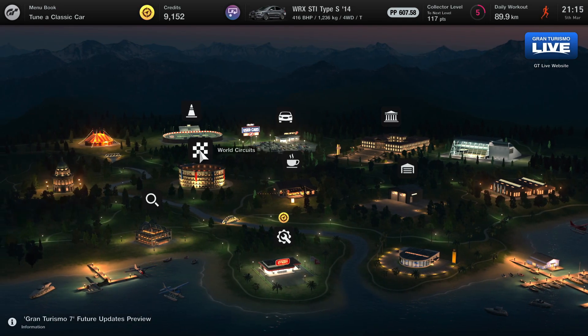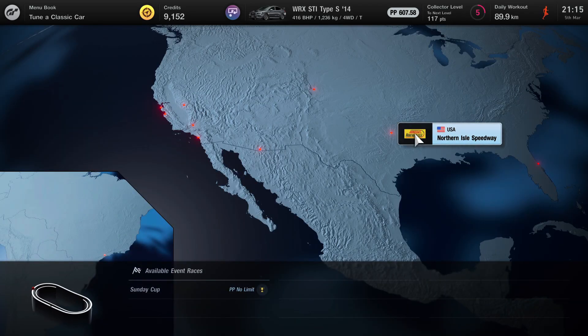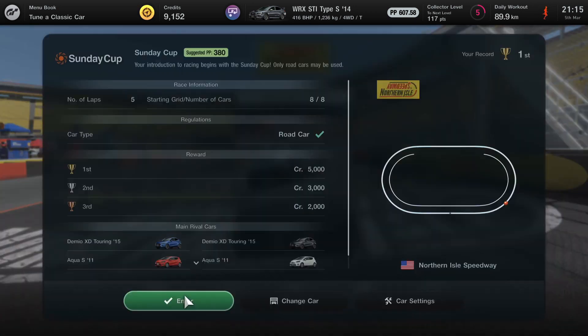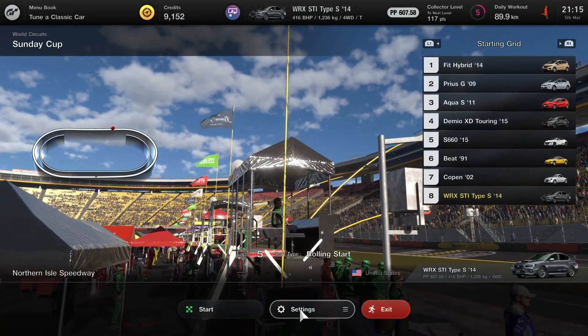Once you do grab yourself a car, you want to make your way over to the Circuits. Choose the Americas and click the Northern Isle Speedway. Once you have this exact track, click it, click Enter, and then click Next.